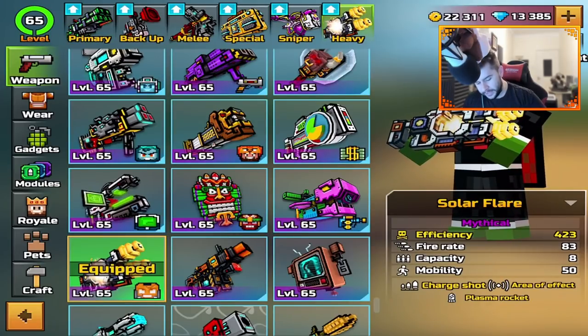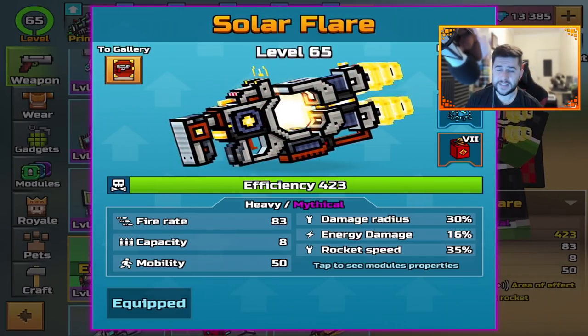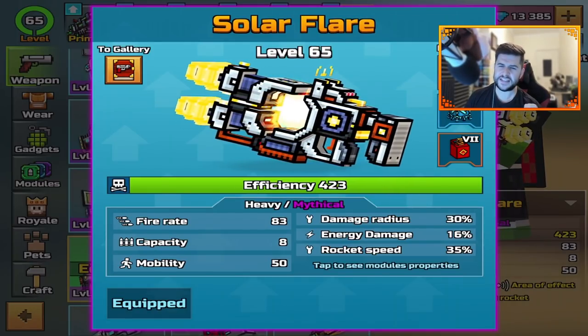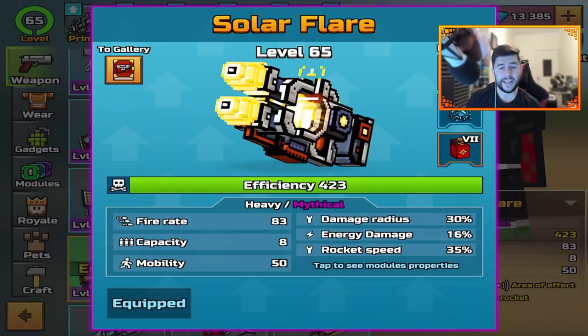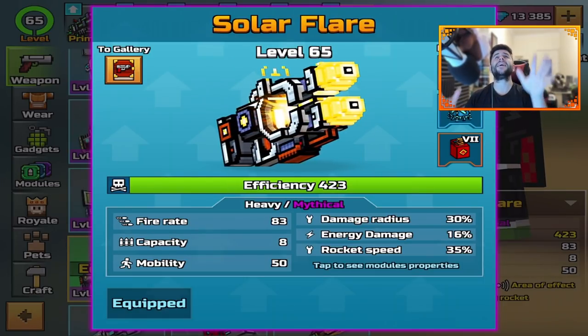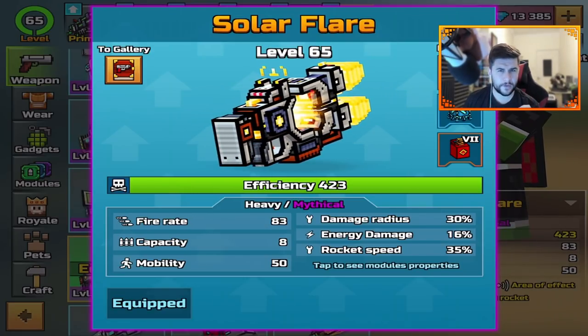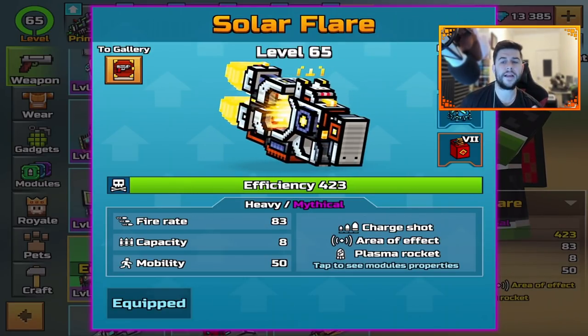Let's start off with the weapon I absolutely hate most — this is the Solar Flare. According to you guys in my comment section, this has already received a 12% nerf. Even though it's been nerfed by 12%, this weapon is a massive problem. I'm not talking about the weapon itself — I'm talking about its abilities.